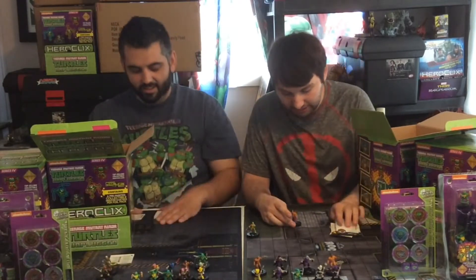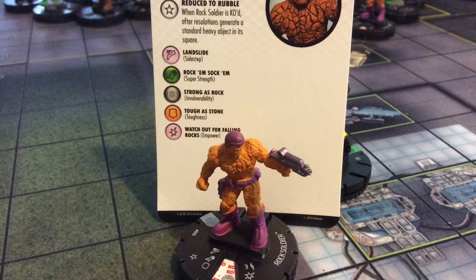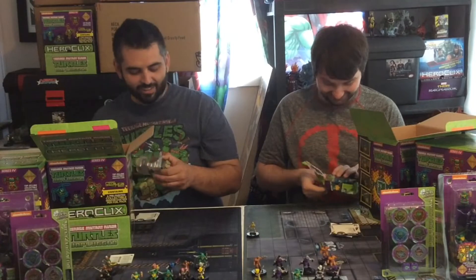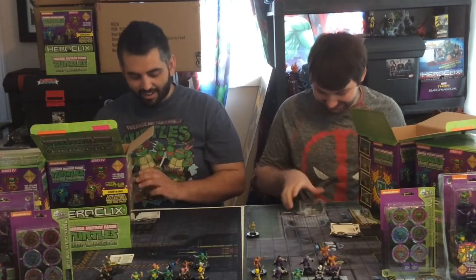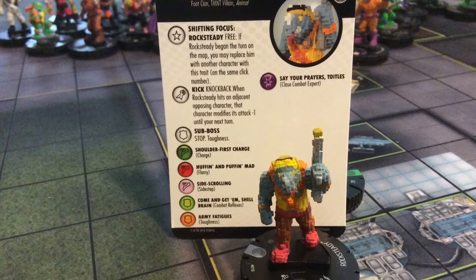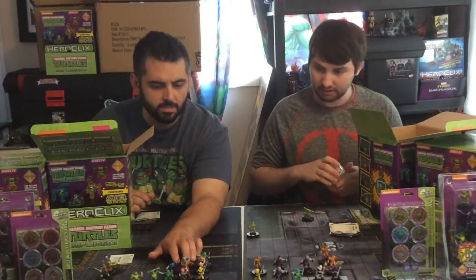I got another Rock Soldier, number 6 again - just another generic. Starting to build an army over here. I really hope you don't get any Rat Kings and I get all of them. I got Rocksteady number 10, he's 50 points, so he's the one that pairs with the Bebop that's 50 points. I'm assuming there's going to be a 100-point Bebop still to come.